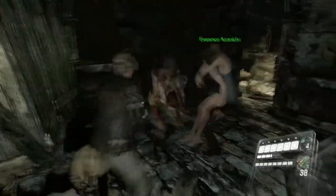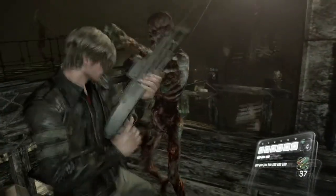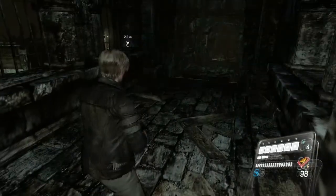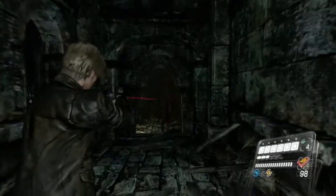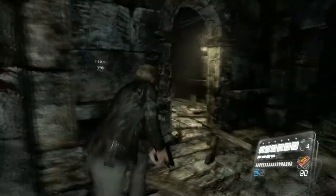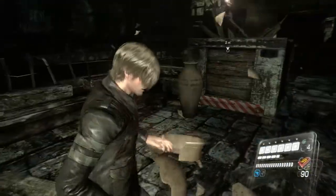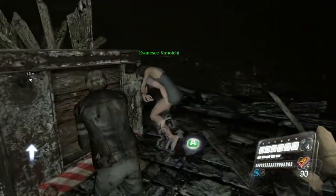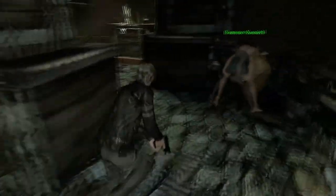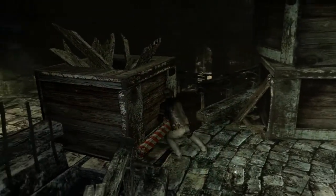Something that I just absolutely do miss in Revelations and Resident Evil 6 is item management — at least ammo management — because yeah, it's pretty much non-existent in this game. In this game, you pretty much want to hold as much ammo as you possibly can for every single weapon, or at least for your favorite weapons. I kind of wish that we could put away certain guns instead of having to hold every single gun. I just miss having a real inventory system. But again, what do I know? I know nothing of game design.